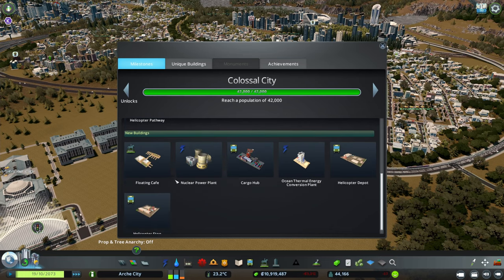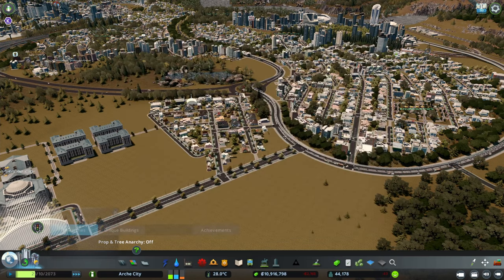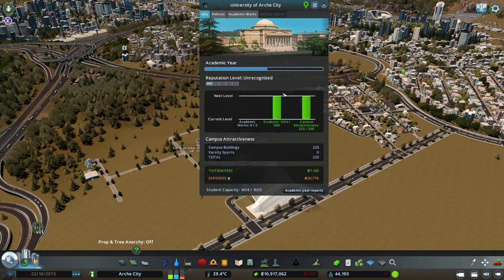Let me add at least this pathway — just a little connection making sure everything is connected. I might do another one in here too. While I was building this, we hit Colossal City, which gives us helicopters, nuclear power plants, a floating cafe, more helicopter stuff, and ocean thermal energy conversion plants — which is pretty cool for energy generation.